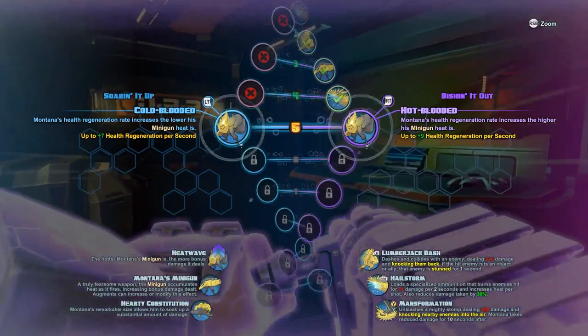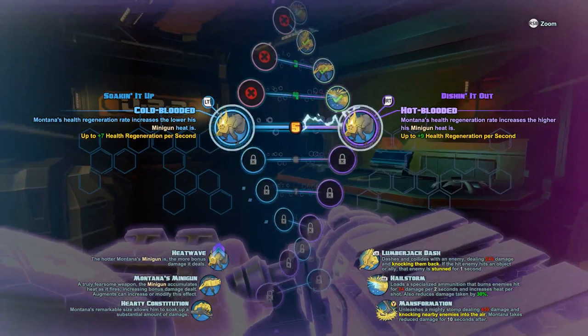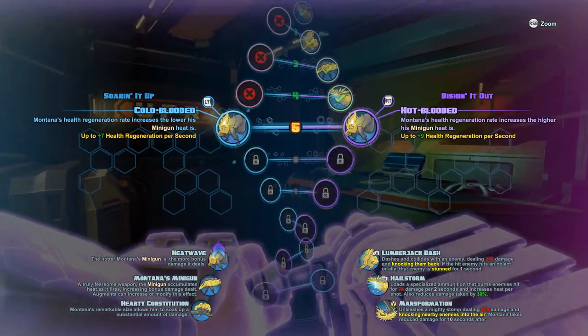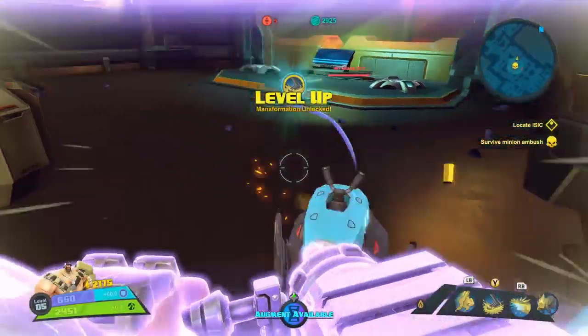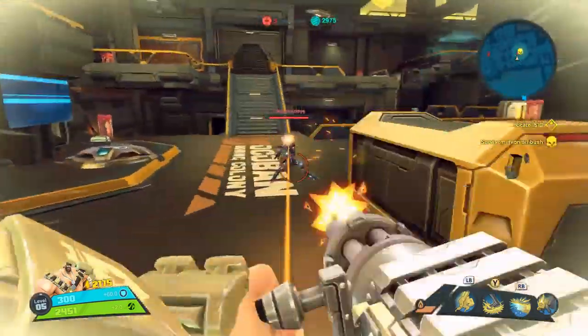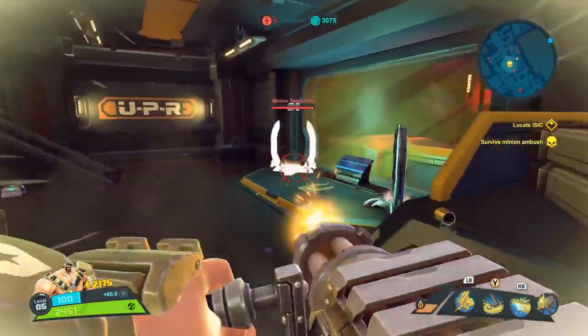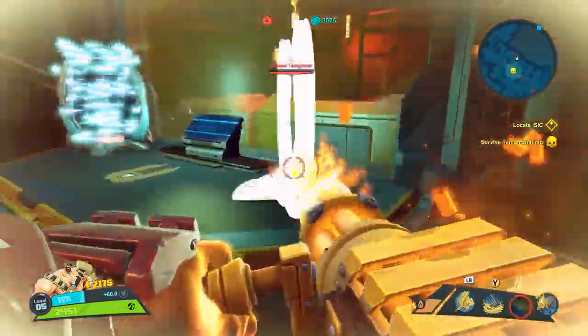It takes a long time to overheat, so it's not that big a deal. Give me that stuff. Another level up: health regeneration rate increases the lower his minigun heat is; Montana's health regeneration rate increases the higher the minigun heat is. I'm going to do that one. Oh, and I got another ability, let's see what it does.